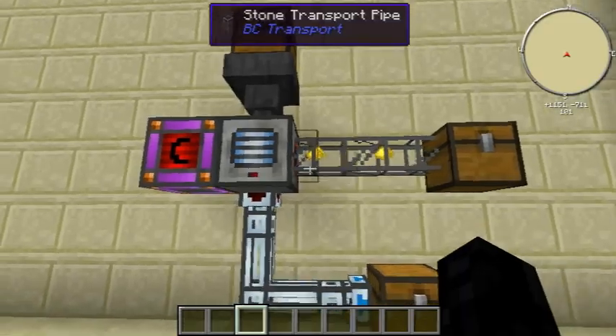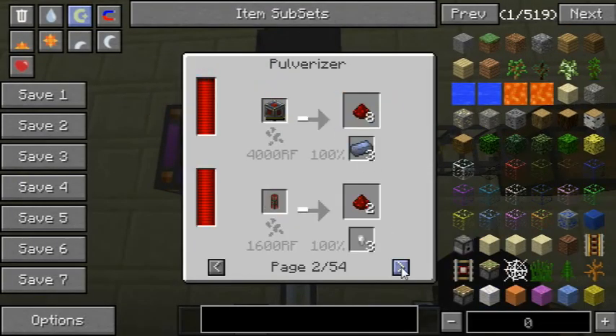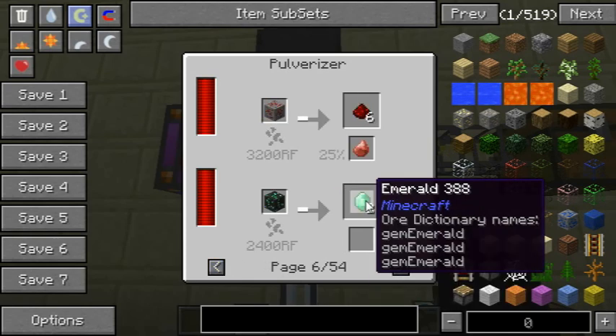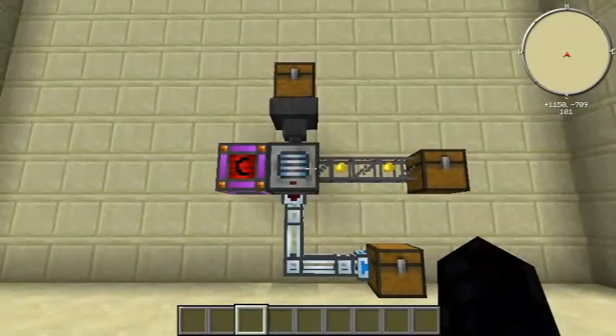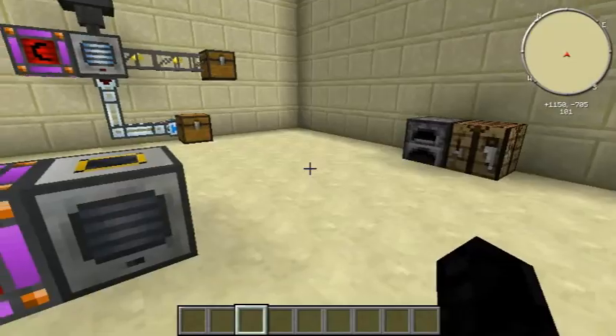You'll need to put a Redstone Furnace or some type of furnace next to it, as it automatically pumps things out. If you click here on the middle recipes tab, you can see all the recipes and the chances of getting the secondary outputs. It doubles diamonds and emeralds as well, so it's definitely worth it.